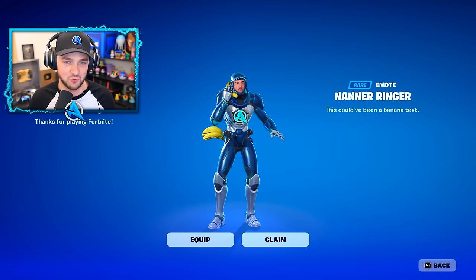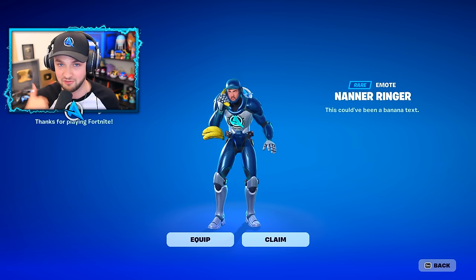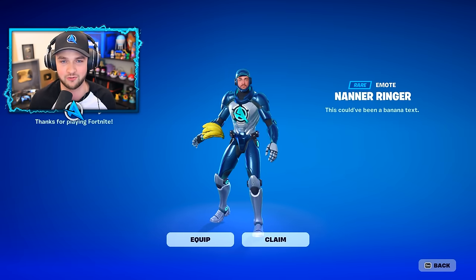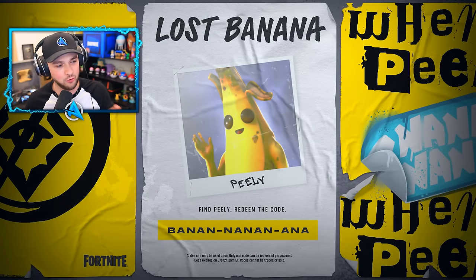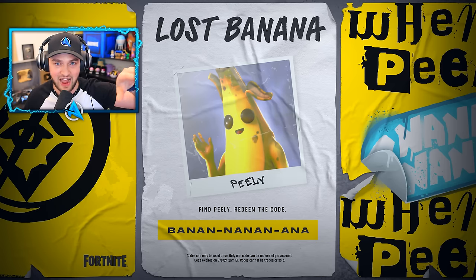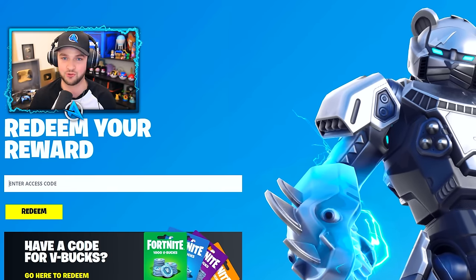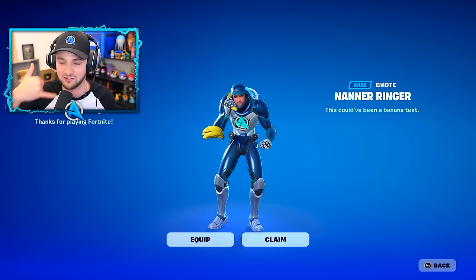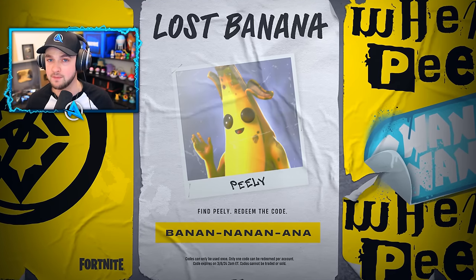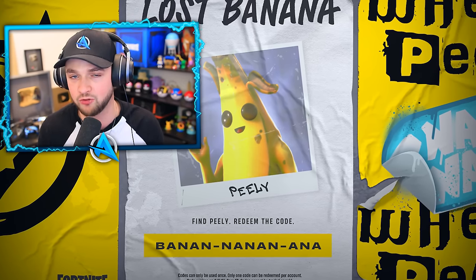Now I'm going to throw in a few more bonus free items. There's the Nana Ringer emote, which is literally a banana phone emote you can get completely for free. As part of the mini story going on, Peely is missing — we saw that in the trailer at the beginning of Chapter 5 — and a poster went out with a code redemption at the bottom, which is basically 'Ba-na-na-na-na-na-na-na-na.' If you go over to epicgames.com/redeem, enter in the code, and approve it, the next time you log into Epic Games the emote will pop up on screen. Note that this code only has 25 million total redemptions, and it can't be used past the end of Season 1, so don't miss out.